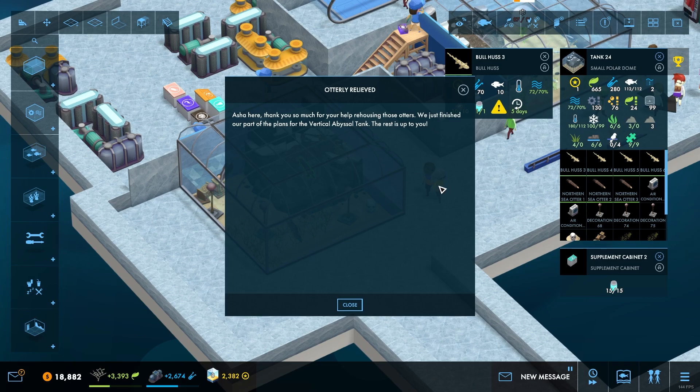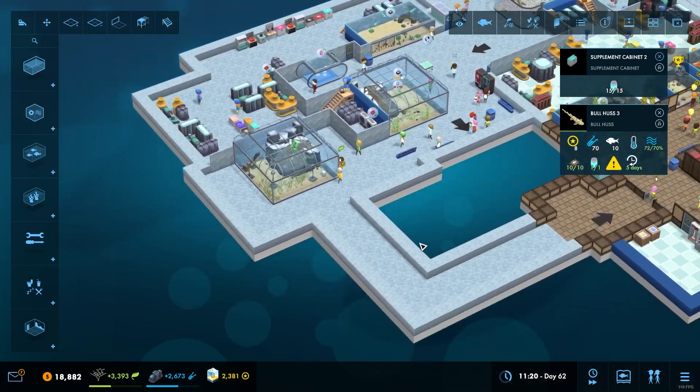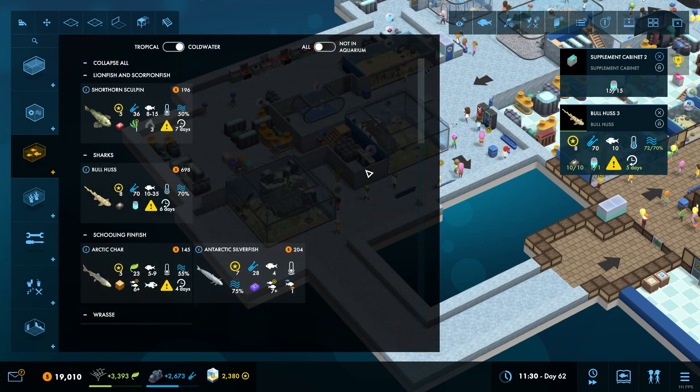There we go, we've done it. Ashley, thank you so much for your help rehousing those otters - we just finished our part of the plans with the vertical abyssal tank. The rest is up to you. We still have more stuff to go - we've got lobsters, of course. Let's go and have a quick look at those.